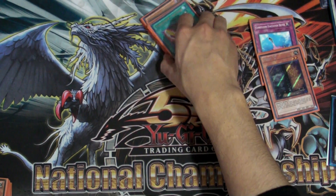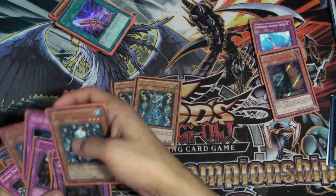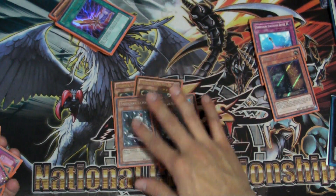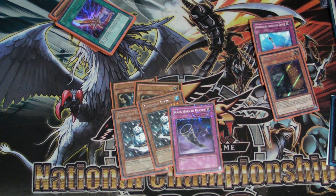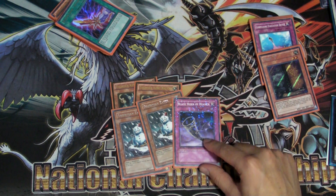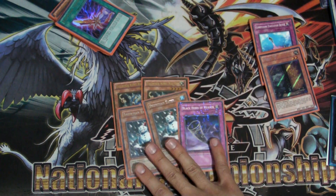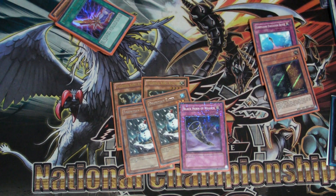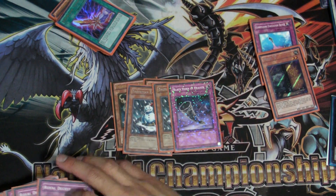Next up for the side deck: I played two Thunder King and two Snowman Eater — they got separated but they should be BFFs. I sided these in all the time. Also Black Horn of Heaven — that was another card I sided in literally every time. This card was good against Windups as long as you're going first. I don't think I'd side this if I was going second. Snowman Eater definitely proved itself — I thought about doing Raikou just because you get the search, but the 1900 defense with Eater is just so helpful at times.